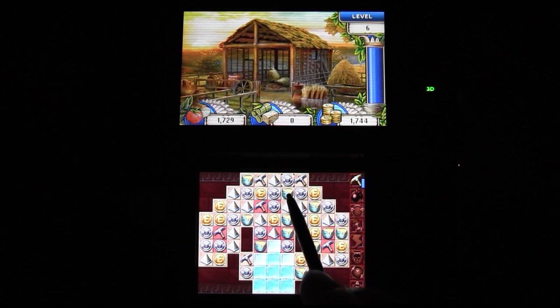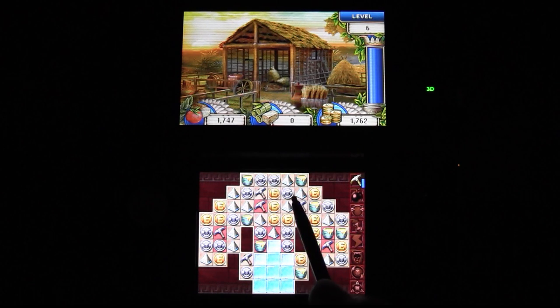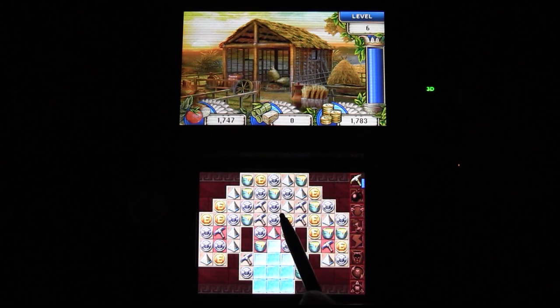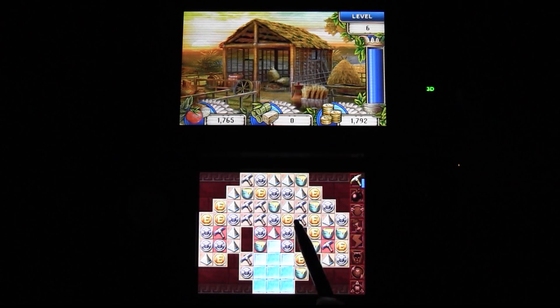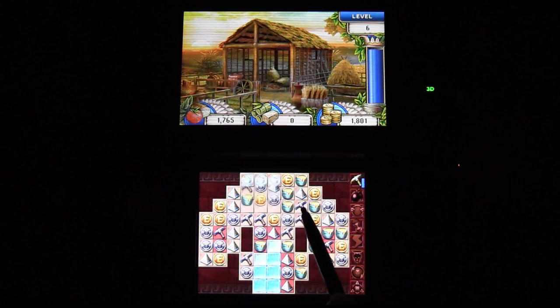When Cradle of Egypt 2 hit the Nintendo DS in 2012, I mentioned in my review that it was almost identical to the first Cradle of Egypt. Now here we are, a year later, and I'm saying this one is identical to Cradle of Egypt 2 — it's just a 3D version of that one. And if you're confused, don't worry, it's a Match 3 Puzzler. That's all you need to know.